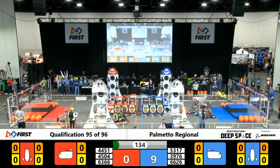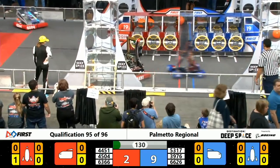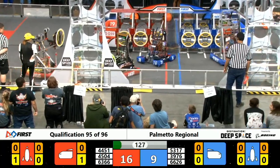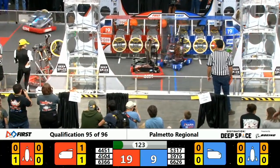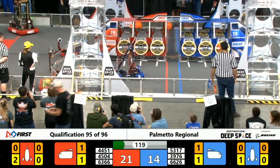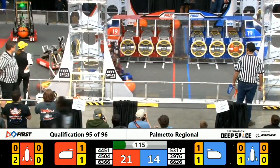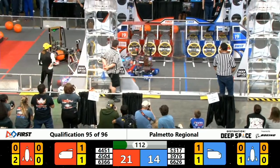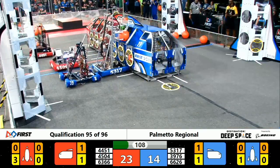Off we go into the teleoperated period. We've got 4504 Wedgie coming over for a hatch panel for the red alliance. We've also got the red alliance working on a hatch panel on their rocket, and 6626 Captain Gan grabbing a hatch panel from the blue alliance loading zone.